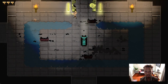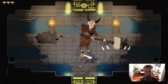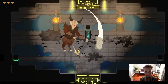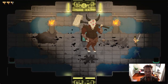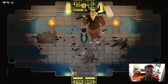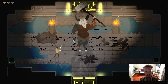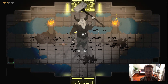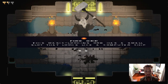Here we go — boss battle! You guys ready? Permadeath mode. If I die, I'm dead. Got him! Nice. Cool. You guys can't see it, but he died right in front of this awesome fire orb item. Fire orb's pretty cool too.